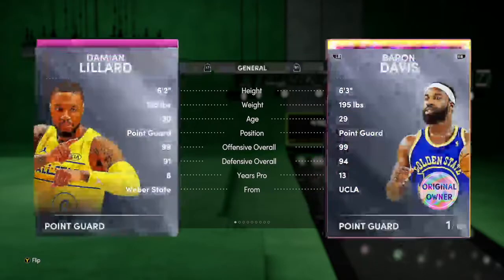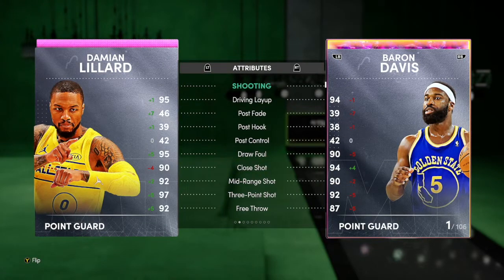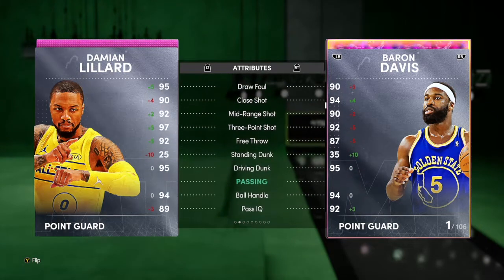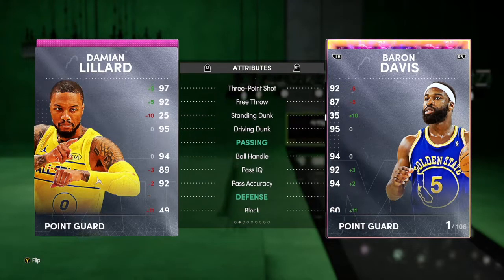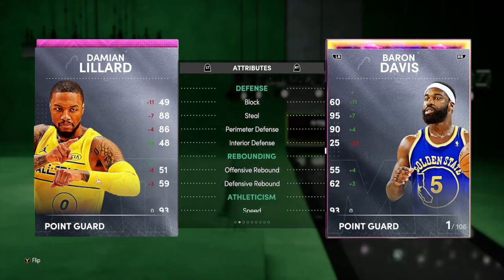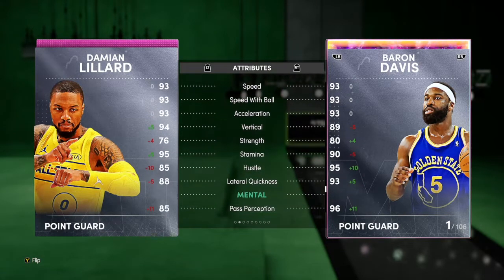Next we've got Damian Lillard, Pink Diamond — 6'2, 99 offense, 91 defense. Comparing him to a Galaxy Opal, he looks better. He has a 92 mid-range, 97 three-ball, 92 free throw, 95 drive and dunk, 94 ball handling — pretty solid passing. Better defense than his previous cards, which is a plus.